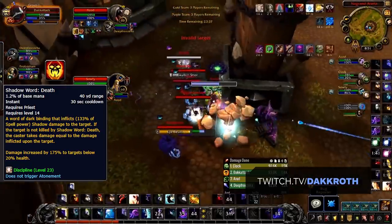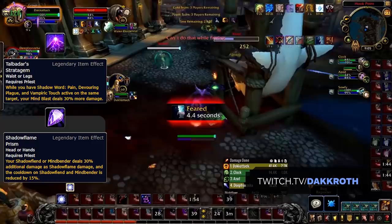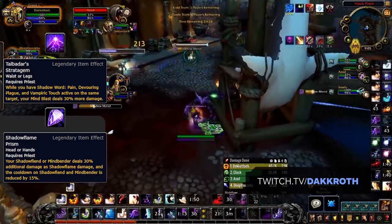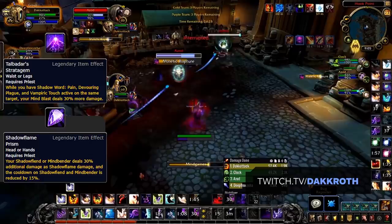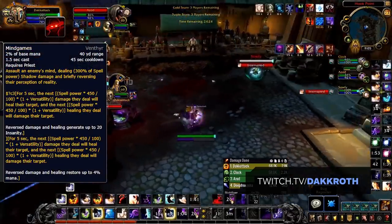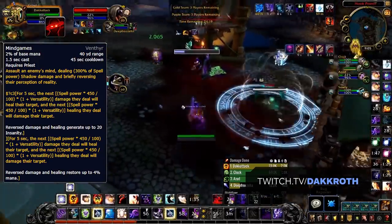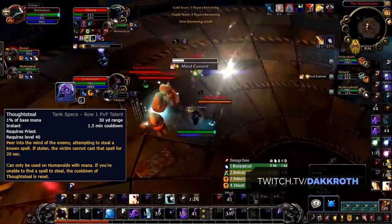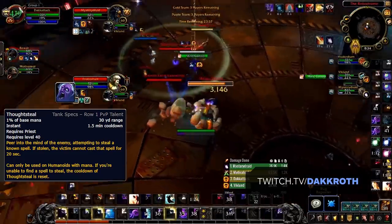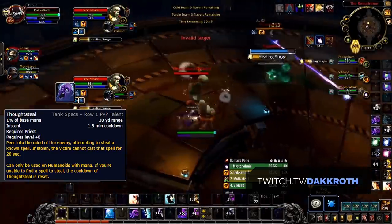Shadow Word: Death is also baseline and hits incredibly hard, acting as an execute while also giving you a way to avoid damage similar to a Disc Priest. Shadow's legendary and covenant options also greatly benefit PvP — either extra damage on your Mind Bender making an insane single-target cooldown, or extra damage on Mind Blast for more consistent single target damage. In regards to covenants, Mind Games is probably the best ability out of all class abilities available, essentially making healers' heals do damage and DPS's damage do healing — an insane tool in PvP. Shadow also received Thought Steal, a new PvP talent that allows them to steal high-impact spells like Polymorph from mages and Fear from Warlocks. Overall, Shadow is set to be the strongest it's ever been if beta is anything to go by.